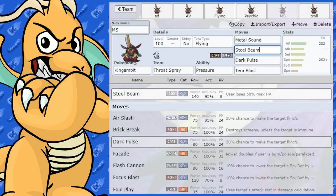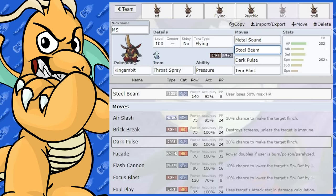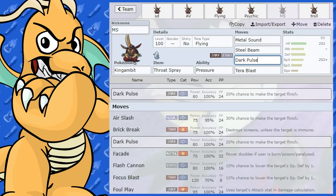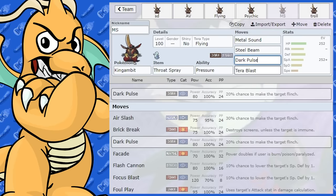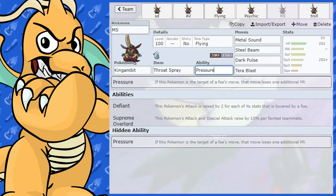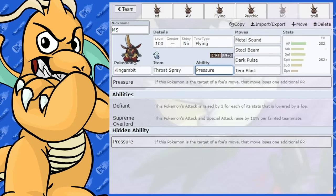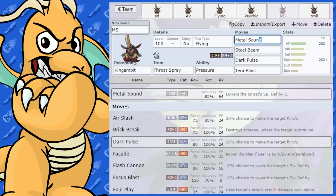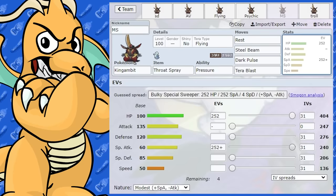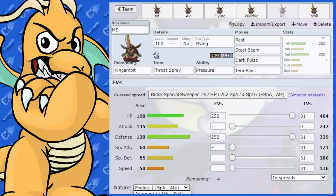Even if they swap, Steel Beam is going to do a fair bit of damage due to its massive base power. Obviously you've got to be careful when you use it because you'll lose a lot of your health. I've also given it Dark Pulse for coverage and Tera Flying as a little surprise. Since it's not a physical set I've given it Pressure. Another option is running a really bulky set — a pure defensive wall.